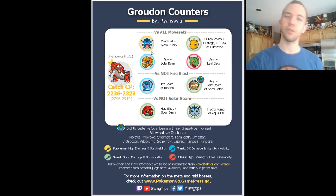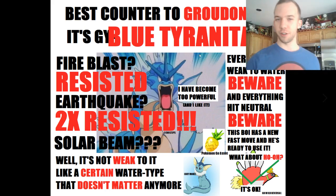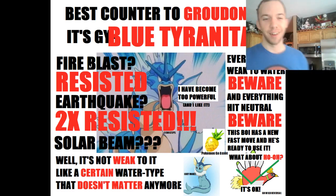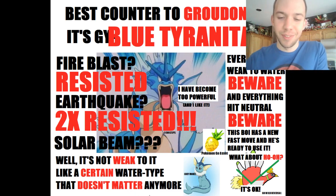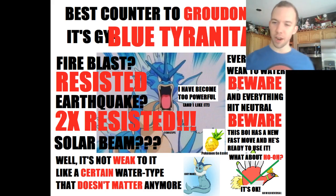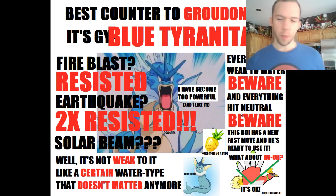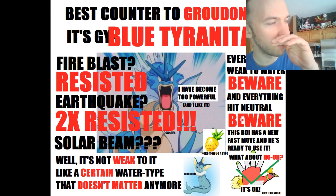And then finally, obviously, Vaporeon — the mainstay water type. Not as cool as Gyarados, though. The best counter to Groudon is a blue Tyranitar — that's Gyarados. Fire Blast resisted, Earthquake 2x resisted, Solar Beam — at least it's not weak to it, unlike a certain water type. Everything weak to water, beware. Everything neutral hit by water, beware. This Pokemon has a new fast move: Waterfall. Ho-Oh is also a pretty good counter — take it out for a test drive.